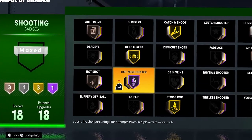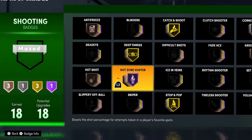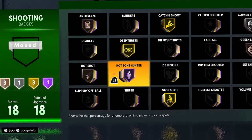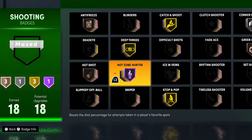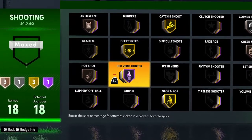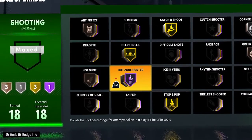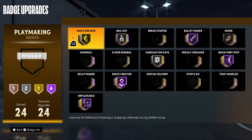The last shooting badge — probably the best two shooting badges here are Hot Zone Hunter and Catch and Shoot. If you have your hot zones, Hot Zone Hunter is probably the best badge, because if you get slightly early or slightly late, the shot has a higher chance of going in if you have your hot zones and the Hot Zone Hunter badge.